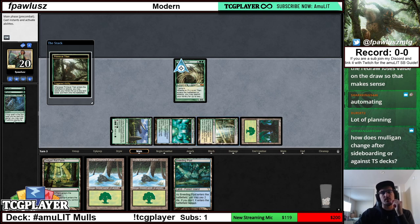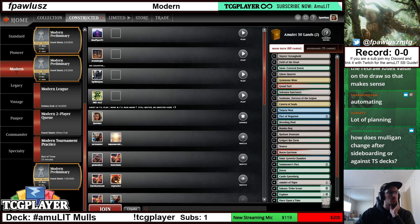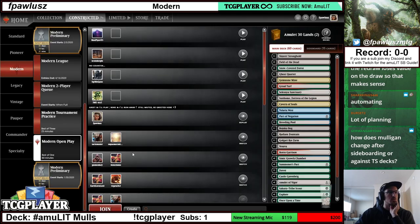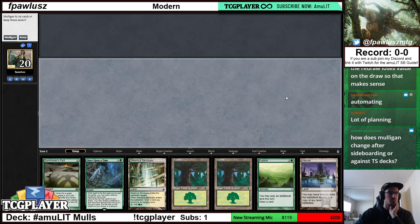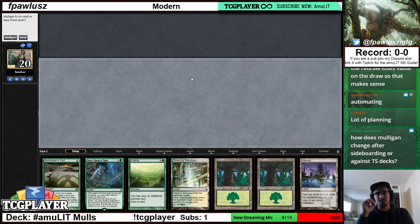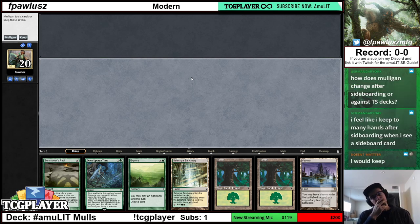How does mulligan change after sideboarding or against Thoughtseize decks? That's a great question. Let's do a couple more sideboarding examples in the blind and then move on to post-sideboard decisions. Still on the play — what do we see here? I like this hand. This hand is amazing. We can hit an accelerant 66% of the time, some pretty good odds. Keep, hope for a ramp creature off Once Upon a Time. I agree.